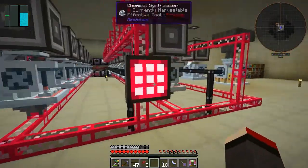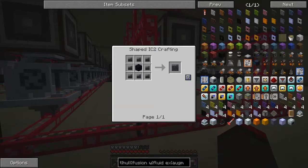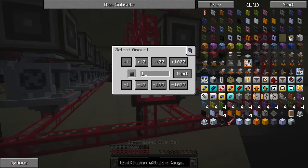Now let's craft the next thing we needed. Let's go back to the fusion wall - we need these coal chunks. That's the recipe, it's a crafting recipe: one compressed coal ball surrounded by eight others to make a coal chunk. We've got one and we need to craft another seven.